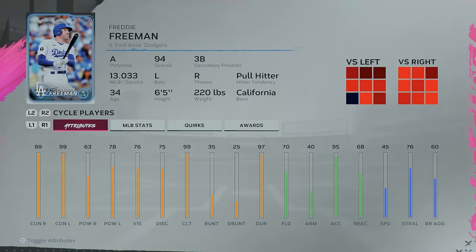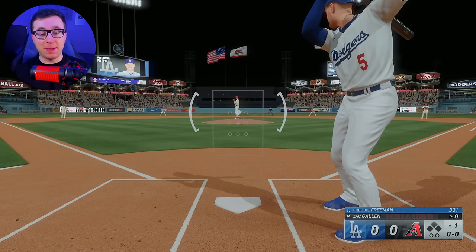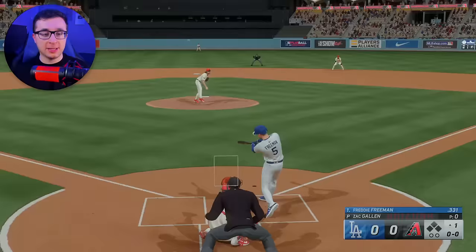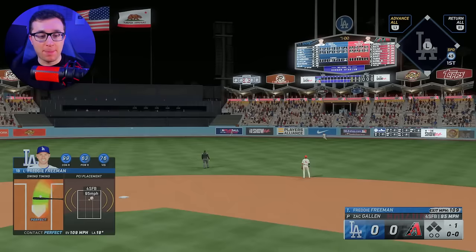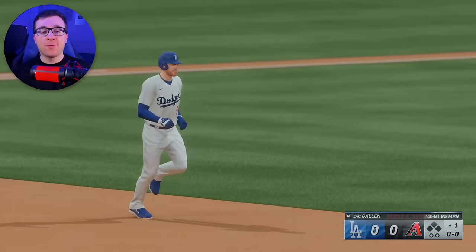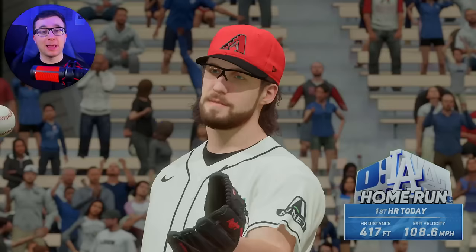For the letter F, it is Freddie Freeman at a 94 overall. As long as Ohtani doesn't get kicked out of baseball for whatever is going on with his interpreter, this Dodgers team is absolutely loaded. Freeman — there's no way we can hit a home run the first try. We'll see if the second at bat is any better. That one is crushed — we got a perfect, perfect. Freddie Freeman, Ohtani, and Betts — it's gonna be tough to stop them.